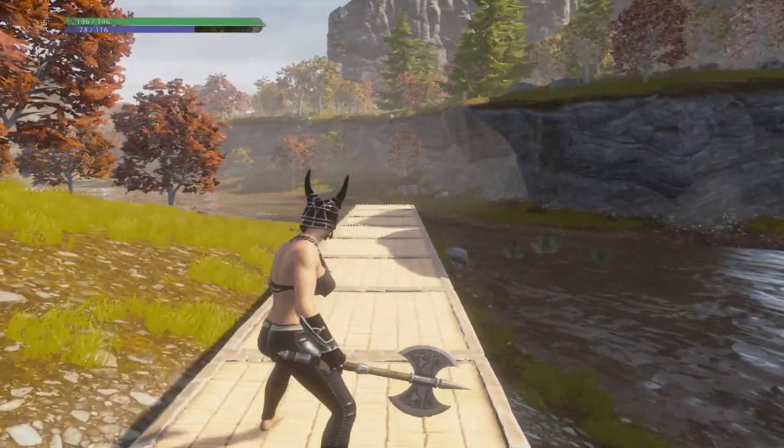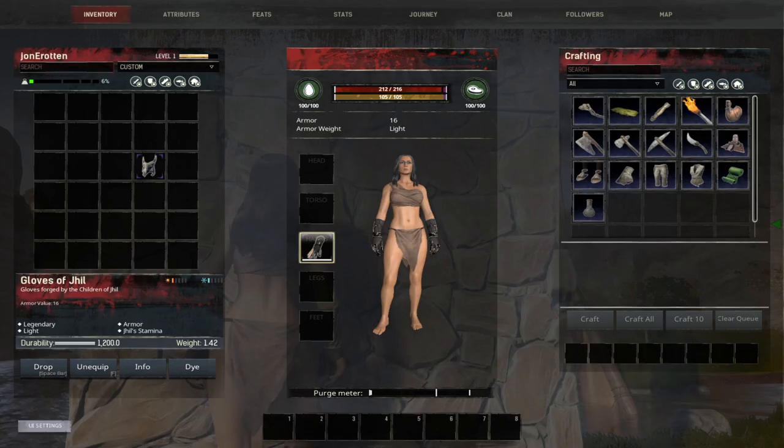Let's move right along to the Velary of Jill vault armors. First I'd like to show you the gloves of Jill and a couple of different ways that they are useful. The gloves of Jill are a craftable legendary light armor that come with the Jill stamina attribute, an armor value of 16, and a durability of 1200.